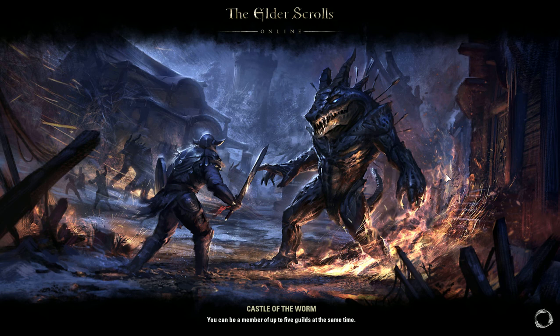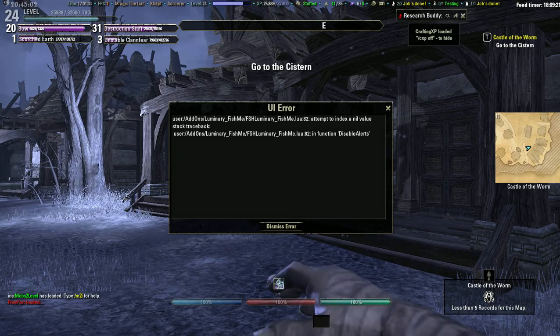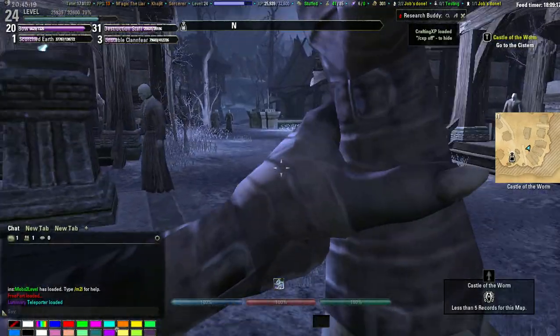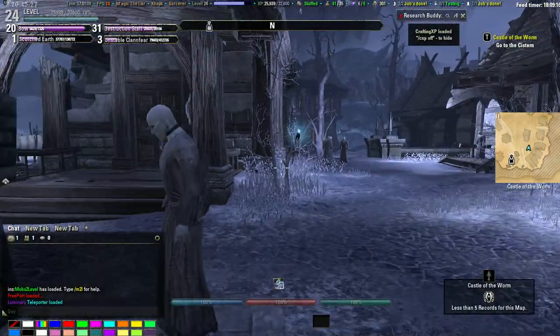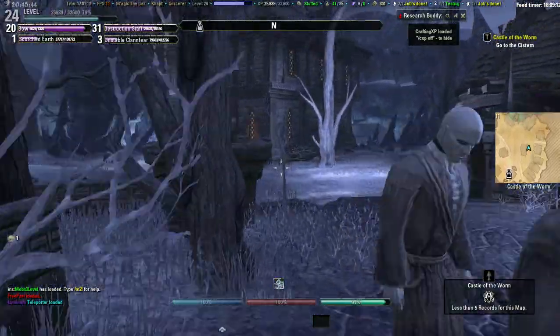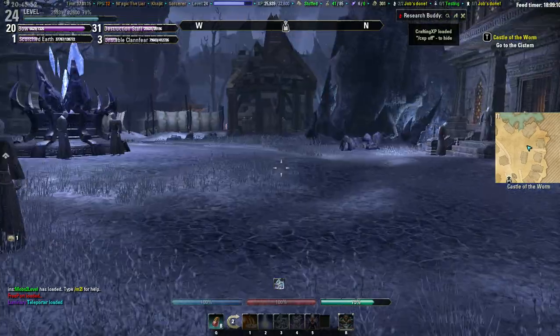So let's just start this thing up and I'm gonna show you exactly what to do. As I said, this is on the Castle of the Worms quest — it's in the mine quest. Just ignore this error because that's to do with an addon. And it's gonna be when you go into the cistern, so let's just quickly head over there.